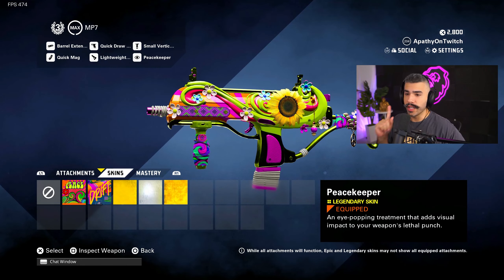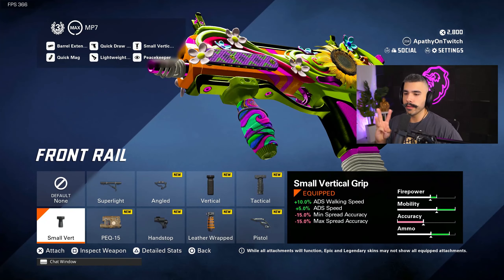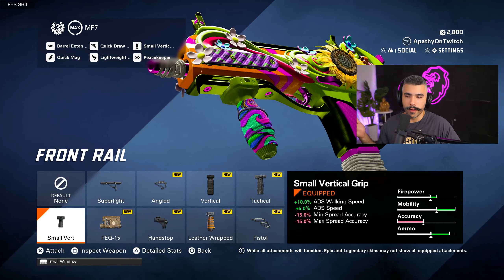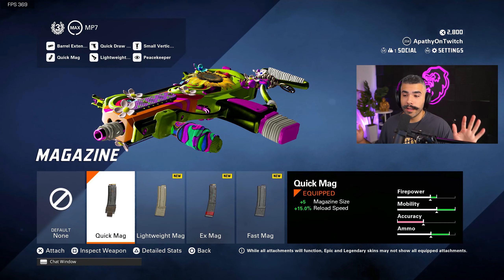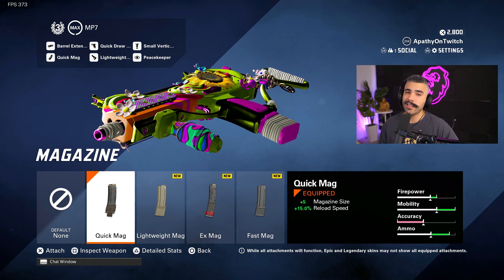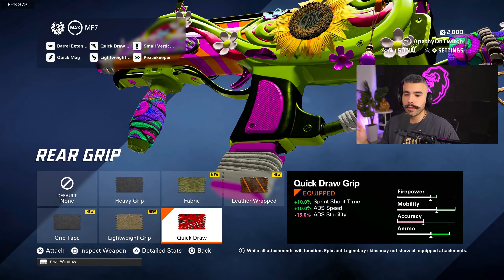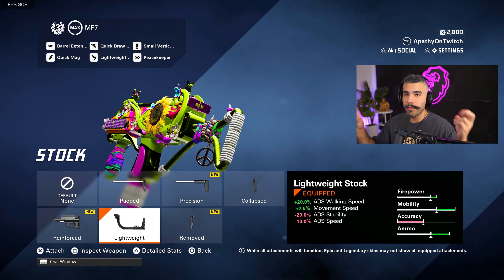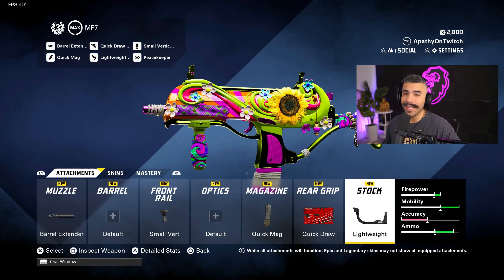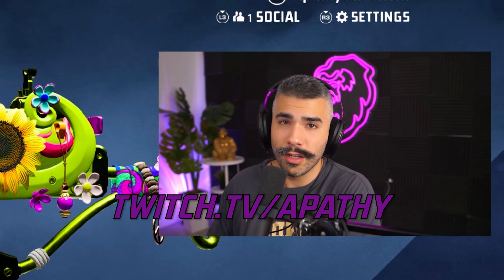I am running the MP7 Peacekeeper skin if you're wondering which one it is. Attachments: we got the barrel extender for that boost in short range and medium range damage. We got the small vert for ADS walking speed — this also gives you a little boost to ADS speed. Quick mag: no negatives, five extra bullets plus 15% reload speed. Quick draw: boosts sprint to fire and ADS speed — there's only like two attachments that give you sprint to fire, so it's nice having it on. And then the lightweight stock: huge boost to strafing speed, ADS walking speed, and a little bit of movement speed. This is a demonic strafing build and it's good at everything. If you enjoyed today's video and the class, make sure to drop a like, subscribe, and comment down below what weapon you'd like me to do next. You can catch me live at twitch.tv/apathy pretty much every single day.